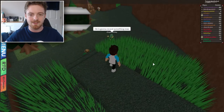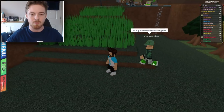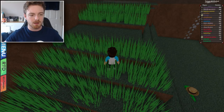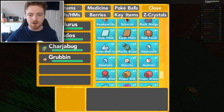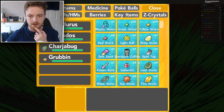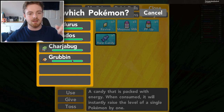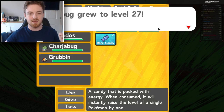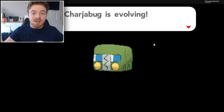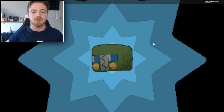There's Super Monkey — thank you so much, he's dancing! We just walk into this grass right here, then go to menu, bag, and give our rare candy. Where is it — rare candy, are you in medicine? Yes. We give our rare candy to our Charjabug. It says Charjabug grew to level 27 — what, Charjabug is evolving!